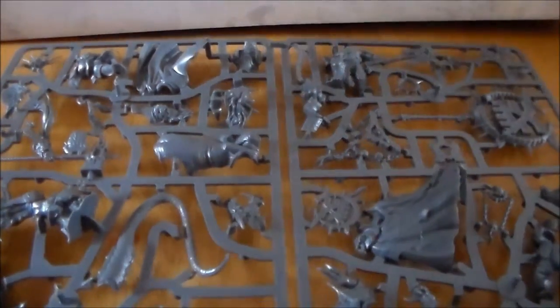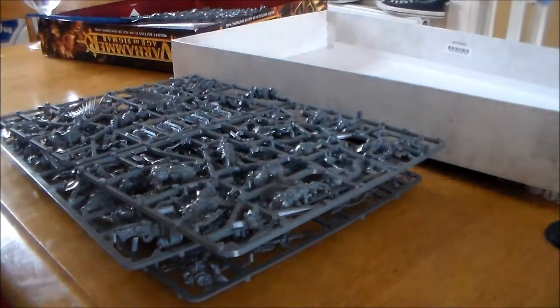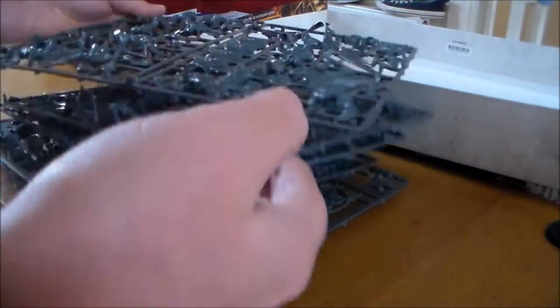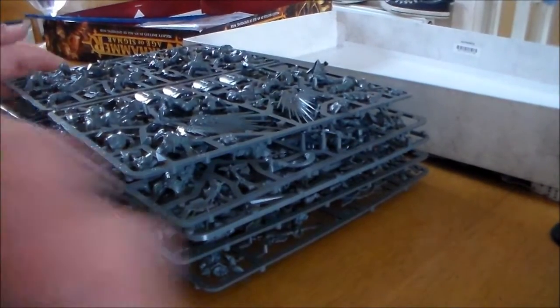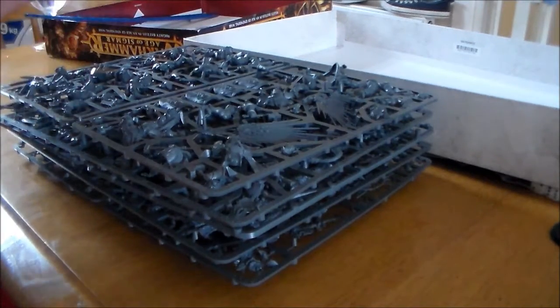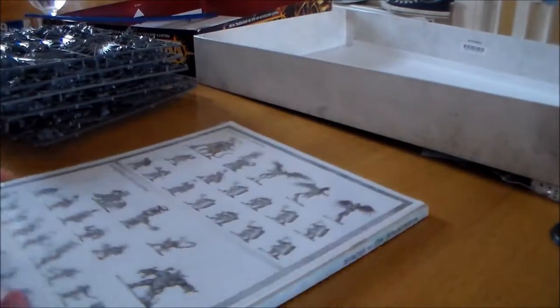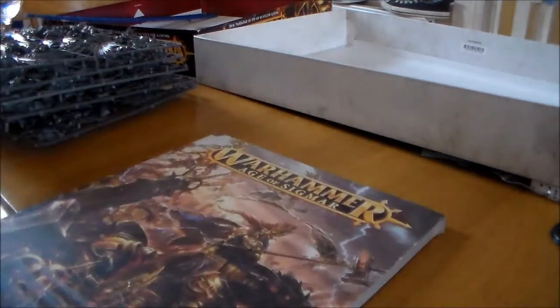So the kit came to 100 euro where I am in Ireland — I think it was 75 pounds. You're getting one, two, three, four — five sprues total, now two sprues are the same as far as I can tell. The detail is fantastic and I still have this book to go through. Apparently it's meant to be around 96 pages, and it's thick enough. In the old starter sets you got a rulebook, and the rules are so up in the air with this whole new Age of Sigmar thing.